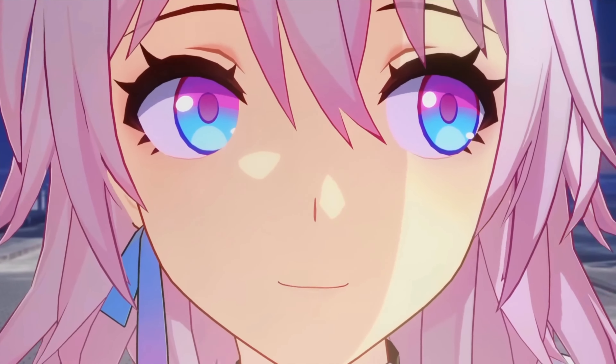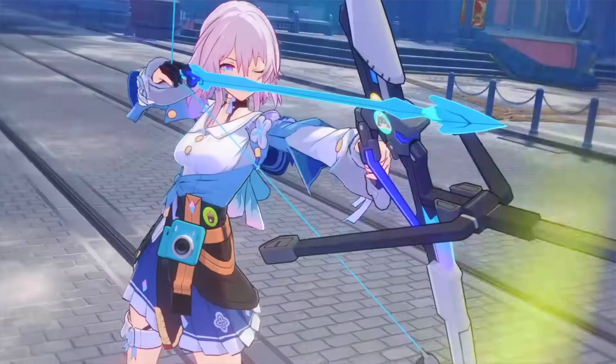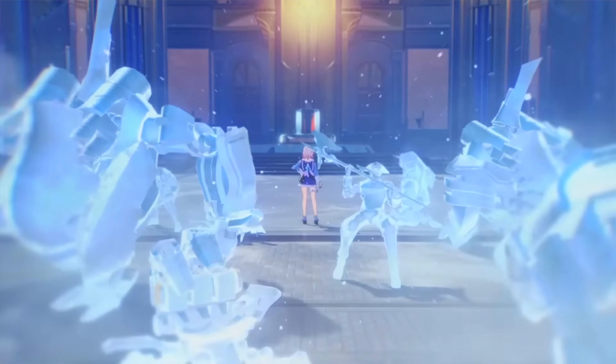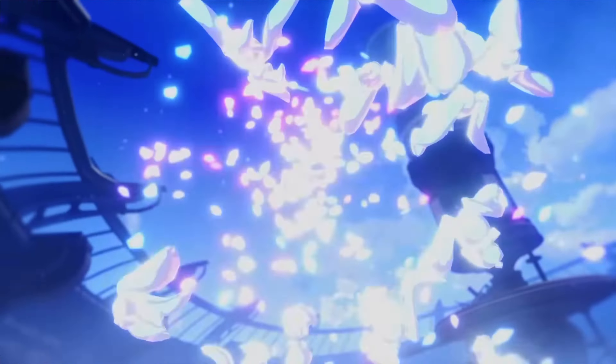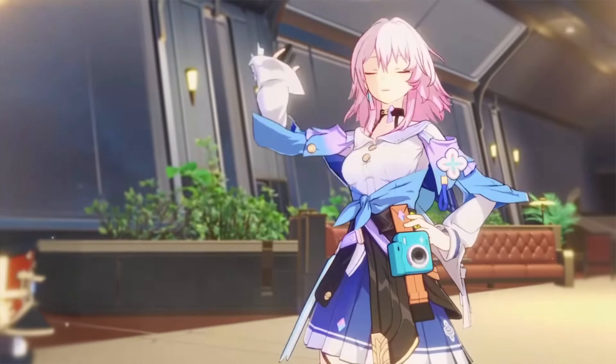Next is March 7th. Initially I thought she'd be one of my main characters, but over time she's really not making the final team — though she's still an excellent free-to-play character. March 7th is a tank-type with the Ice element who can add a shield to her allies based on her own defense. After a shielded ally attacks an enemy, March 7th will immediately counter-attack. She does essentially the same thing as Gepard and she's free. March 7th is going to be amazing early game.